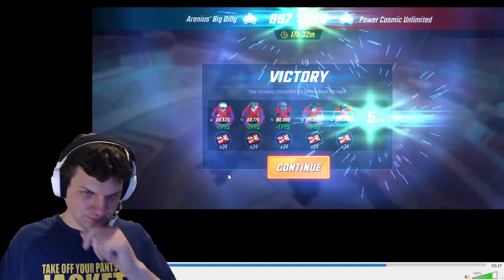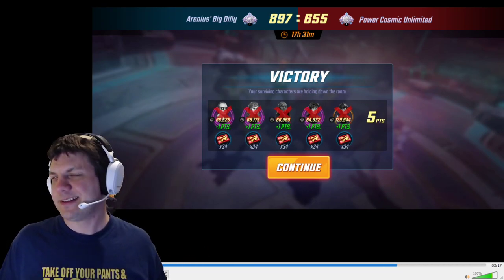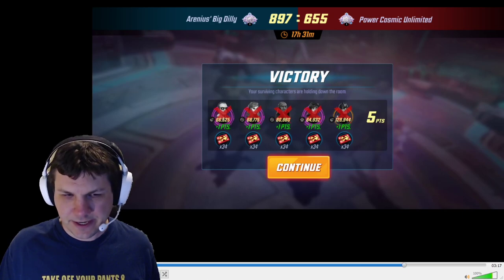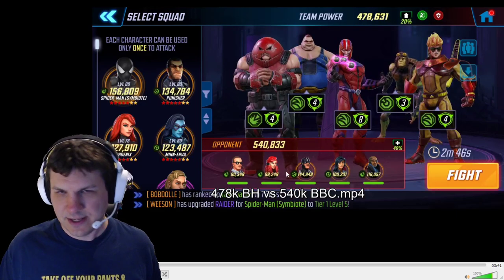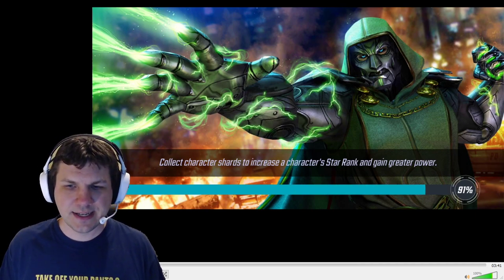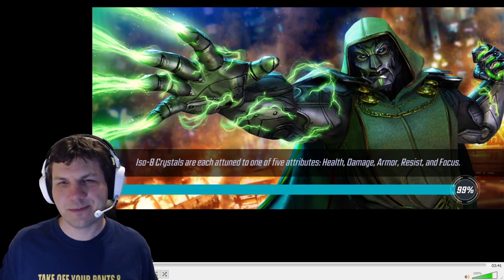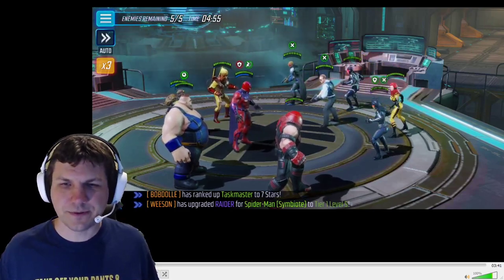That was a fairly easy fight — only a 15k punch-up. I haven't really tested how high this can punch up yet, so I'll have to leave that unknown. Next one is Brotherhood versus BBC, and this one's a pretty good punch-up, about 60k. It's not always an easy fight, but if you know how to do it, you can greatly improve your odds. I've tried doing this with a 120k punch-up and couldn't get it to work, but 60 to 80k is pretty doable for the most part.